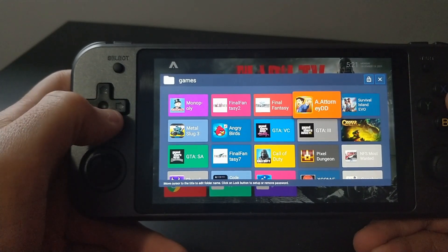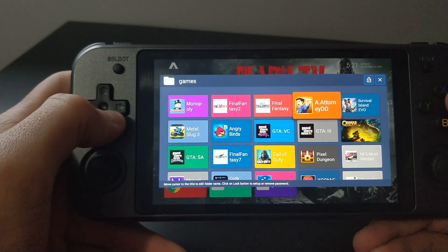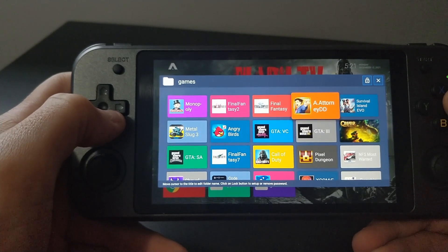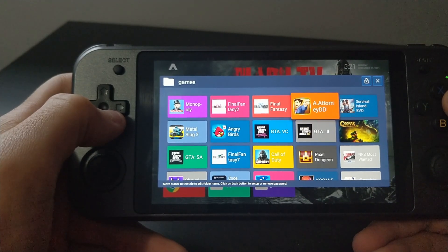First things first, to get these games — because there's no Play Store on here — the easiest method is to just use Google Play on your phone. Get your game, buy it if you have to, download it, install it, and then use APK Extractor, which is another application. You get your APK file that way.